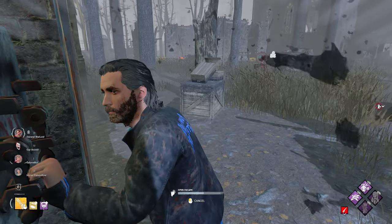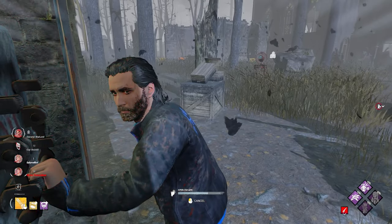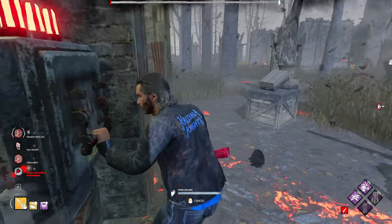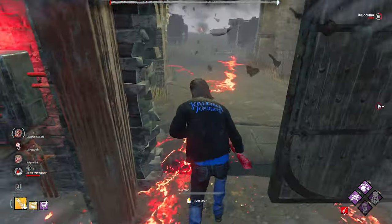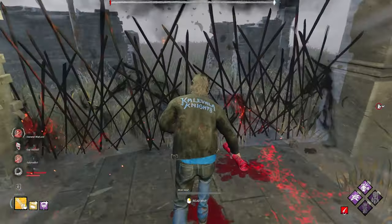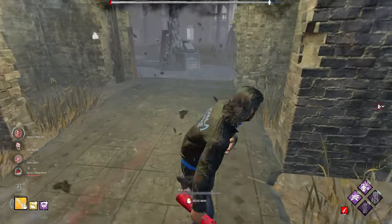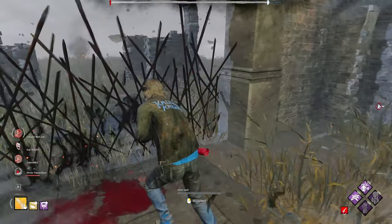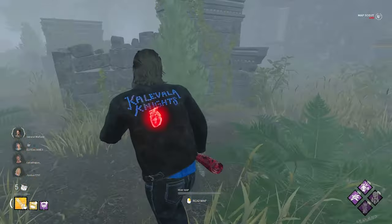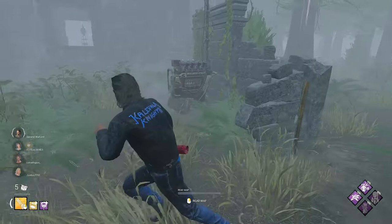We're going to force open and just leave here because we are dead otherwise. Gold pop just in case of a stat add-on - we need that add-on out of the way. It's not. Okay, we're going. Oh, it is! Uh-oh! It's a Maury! We just need to get out. We've got a Nurse on this map - okay, I'm okay with that.